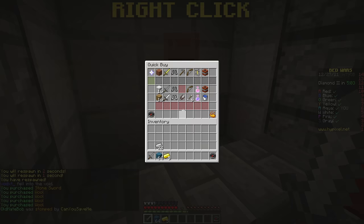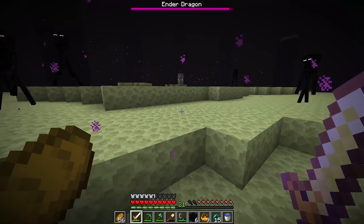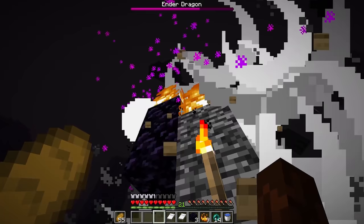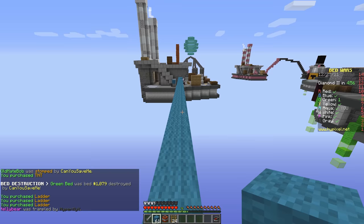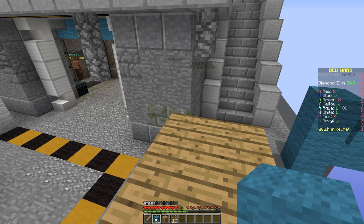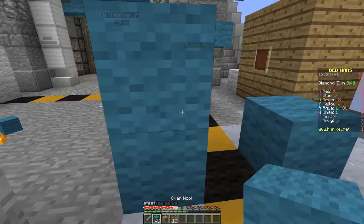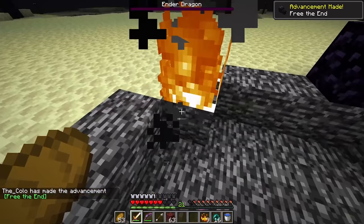He literally spawns straight into the end portal and stronghold, and finally makes it into the end. I do gotta give him his props though — he does try to take out the dragon with some beds. But of course this is a fake speedrun, so nothing is gonna be normal. He finishes the run using the bow he got from a chest — 100% an illegal bow — and that kills the ender dragon. This speedrun was hilarious with all the things he did, and at the end of the day he did kill the ender dragon, so I give him props. But it was obviously fake.